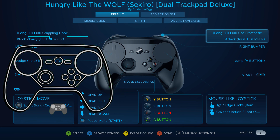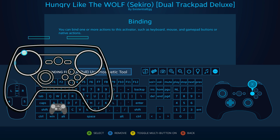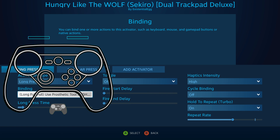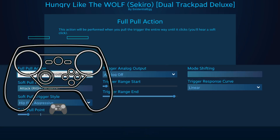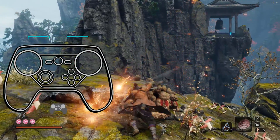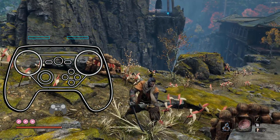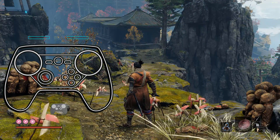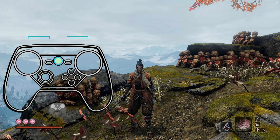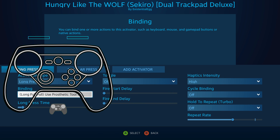You could use that in situations like: bumper is attack, hold bumper is a heavy attack — well, it's never going to kick into the heavy attack because the turbo's on. Whereas if we take the turbo off, then holding it in would trigger that. It's really about using the turbo in those situations where a game has different functions behind the press and the hold of that button.